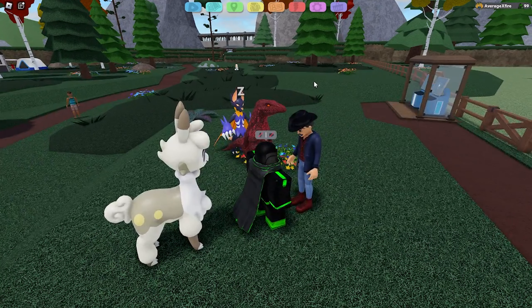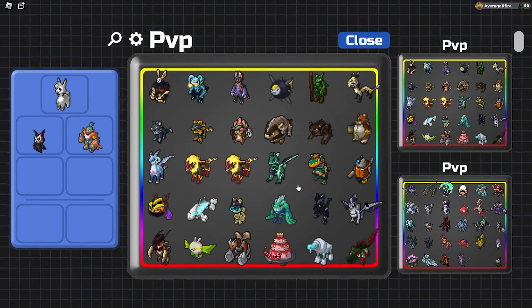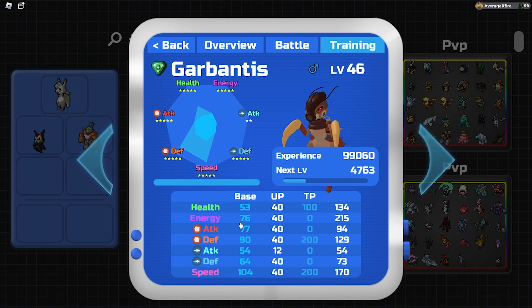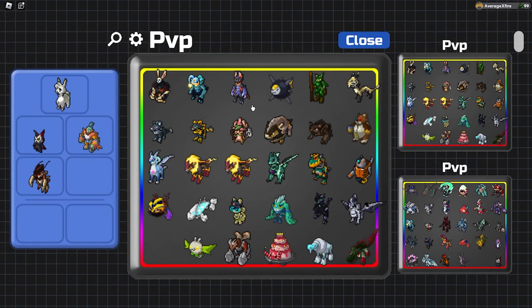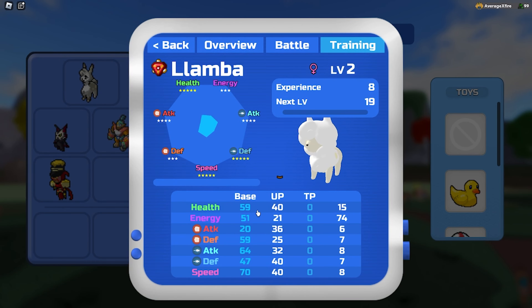You don't have to do this all the time, because once you begin collecting PvPs — for example, let's take this Garbantis. Now that you have this Garbantis, you already have health, energy, attack, defense, and range defense plus speed maxed out. So all you would have to do is put your Garbantis in the assistance slot, and that is already three stats that are maxed out. You continuously do this until you get all the stats maxed out.